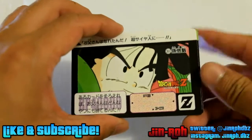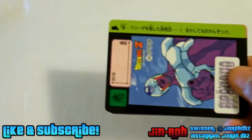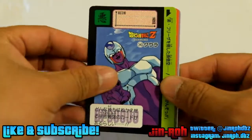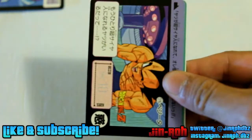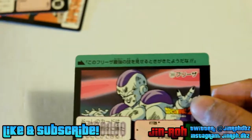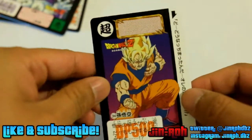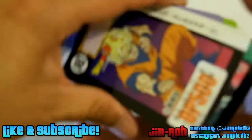This is Gohan when he finally saw his dad turn into Super Saiyan. And we got Cooler, Android 19, Vegeta, Full Power Frieza, and Super Saiyan Goku. All right, let's do pack number one.